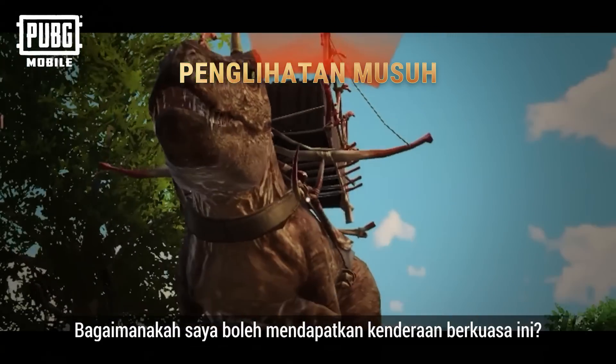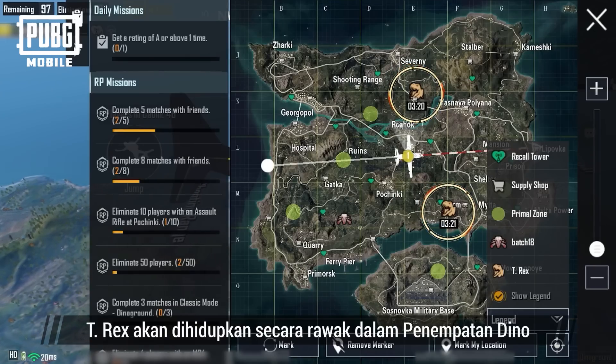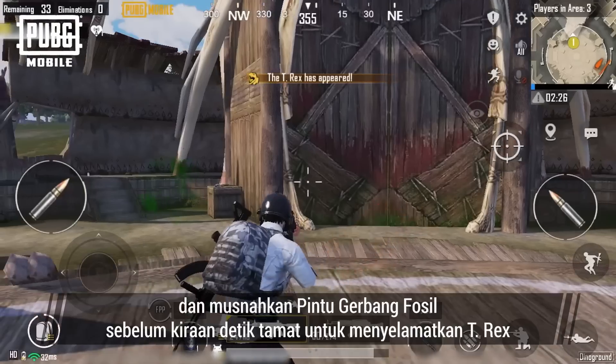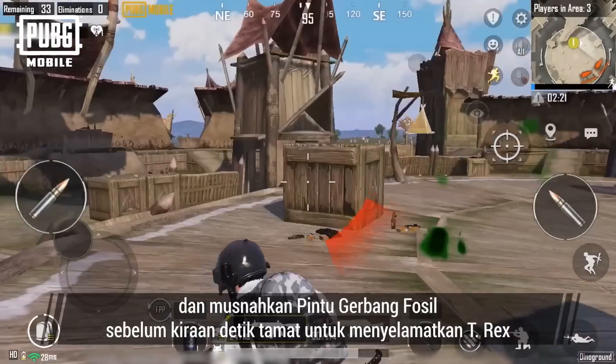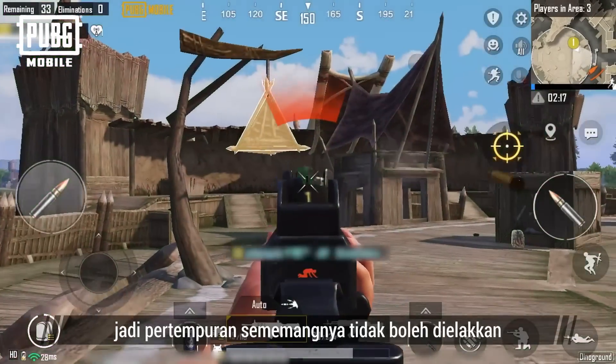How can I get this powerful vehicle? At the start of the match, a T-Rex will randomly spawn in a dino settlement. All you need to do is make your way over and destroy the fossil keepscape before the countdown ends to save the T-Rex. However, there will be tons of enemies who want the T-Rex, so a battle is inevitable.